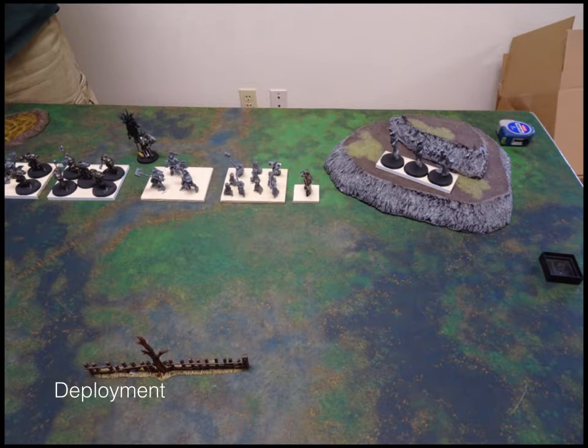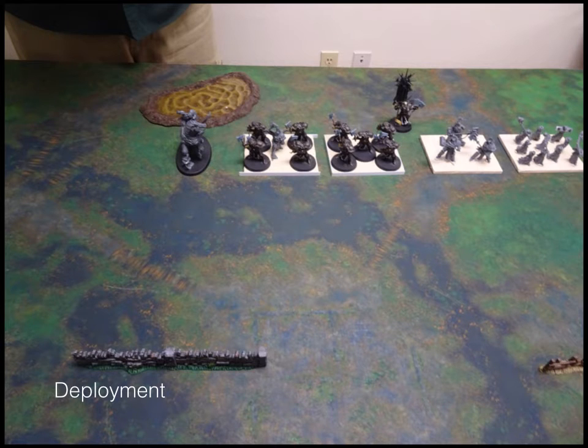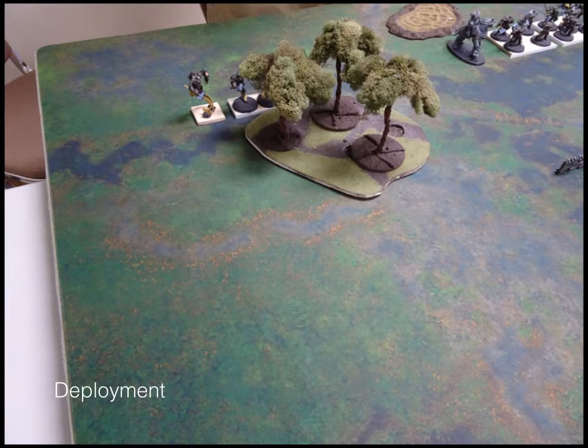Going into deployment: from right to left we have a regiment of Elohi, the Dictator, the Penitent Mob, the two-handed Foot Guard. Continuing right to left, the Bearer is behind them, the standard bearer, and the two regiments of Paladin Foot Guard, and then the Naias guy — I'll probably refer to him as Naias from now on. Far on his right, my left, is another Elohi regiment behind some trees, and the Ur-Elohi hanging out with him.